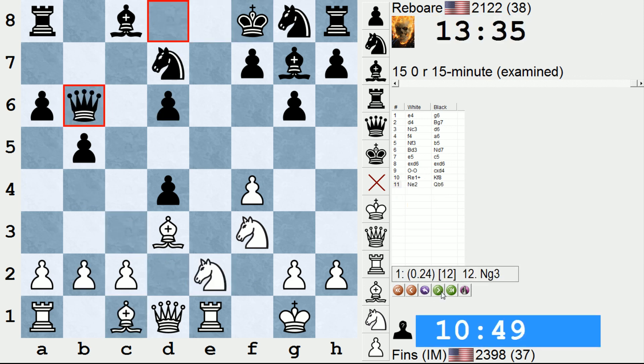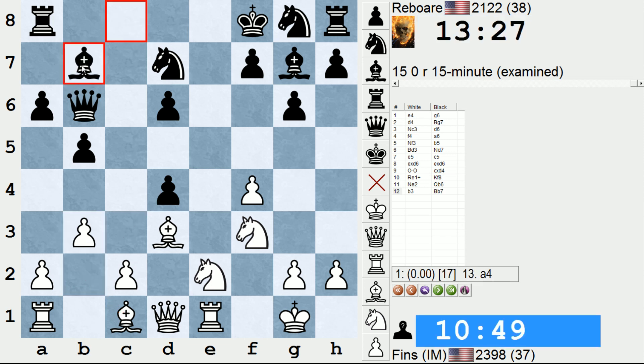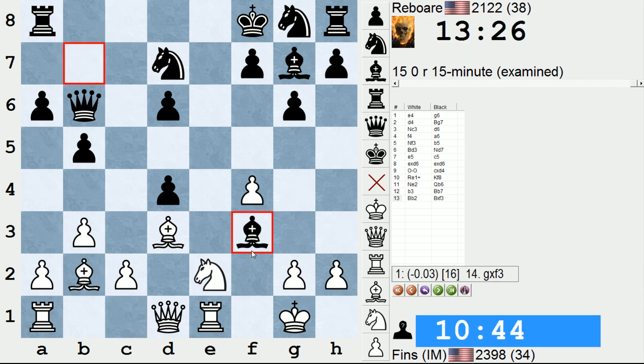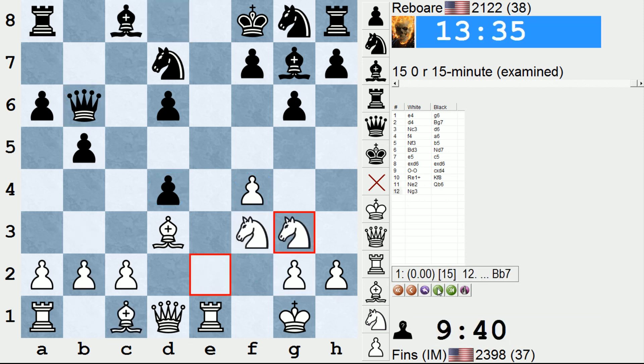But I chose knight e2, to which black responded with queen b6, holding the pawn on d4. Then I sent the knight over to g3. I mentioned that b3, bishop b2, followed by taking on d4 would be a plan I'd like to achieve if I had time. But I think after bishop b7, the fact that bishop takes f3 is always possible is going to slow me down. If I did this, I think black would be happy to part with the bishop, double up my pawns, and ensure that I can't easily regain this pawn. So I sent the knight over to the kingside, clearing the e-file for my rook.